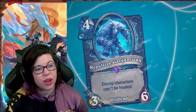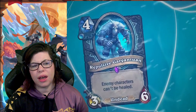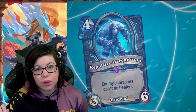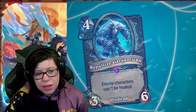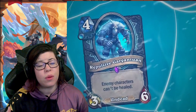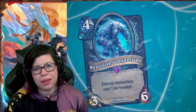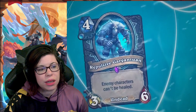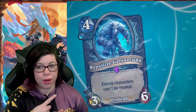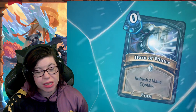Next, Repulsive Gargantuan — four mana, three-six undead: enemy characters can't be healed. That's the enemy hero and enemy minions. In a very specific meta with a lot of healing it could matter, but this kind of just seems like a decently statted undead body. I feel like if people play this, it'll be for the fact that it's undead, not for the anti-heal effect.